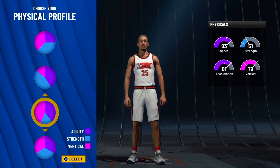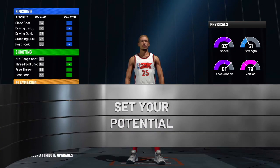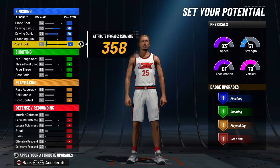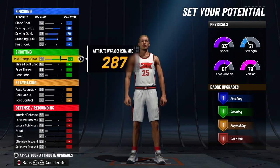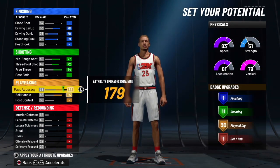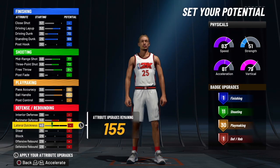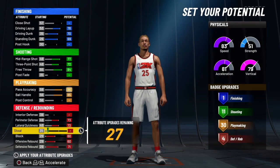6 foot 8 — this is the tallest you can make it where it'll get tier 2 dribble moves. You're not gonna be able to go 6 foot 8 and get the tier 3 dribble moves. But tier 2 dribble moves, from what I know and what I use on my 6'7 playmaker — I'm gonna make a video on that build later — the tier 2 dribble moves aren't bad, especially with badges like quick chain and hyperdrive. You're gonna be zooming.